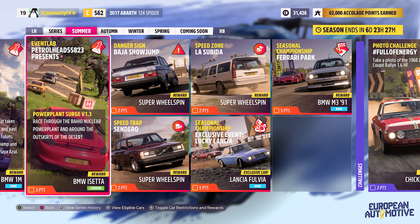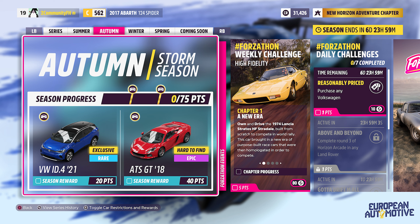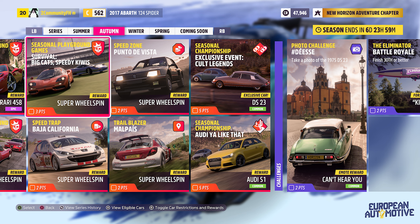We're getting three Event Labs this week, which I love — they've gotten so much better at finding good picks for these. We're also getting another new car, this one coming from Horizon 4: the Lancia Fulvia, winnable from the Lucky Lancia Championship, so definitely don't forget to grab it during summer. And to wrap up summer, the Forzathon shop will have the 599 XX Evo, as well as the Bentley 8 Liter, alongside some European themed race gear.